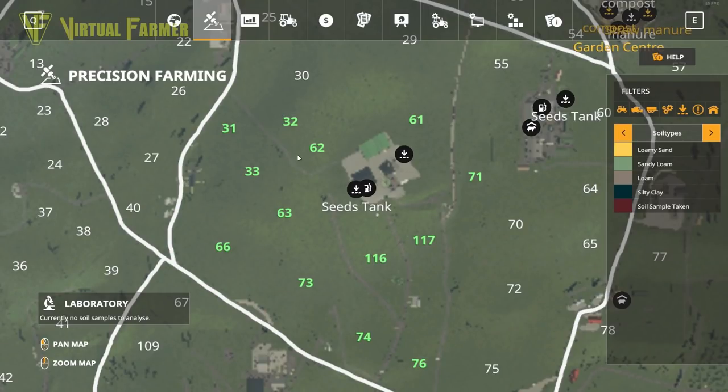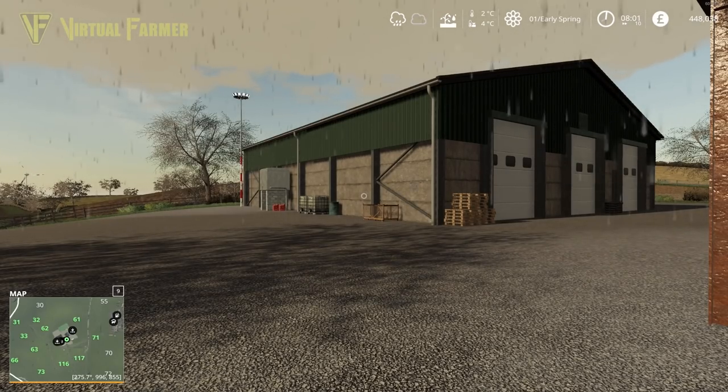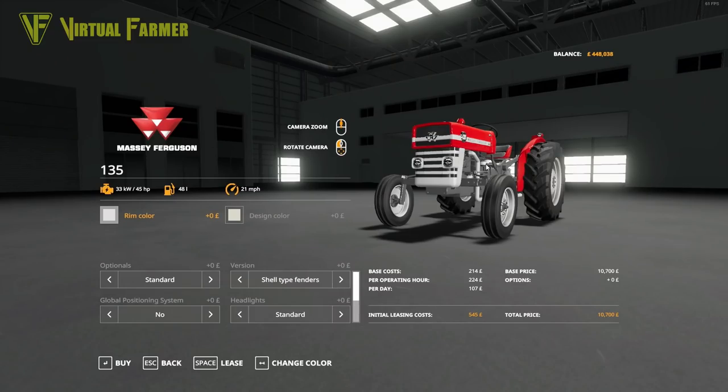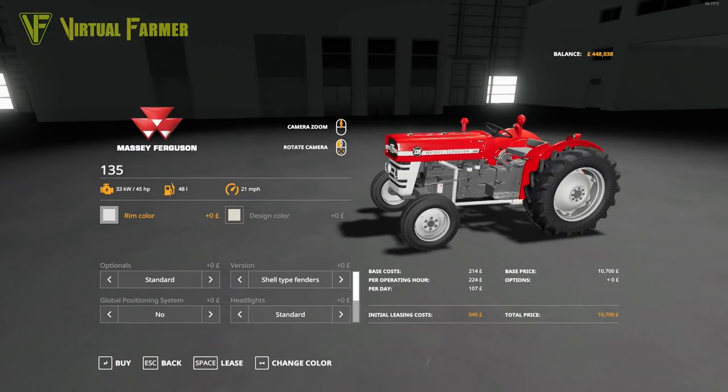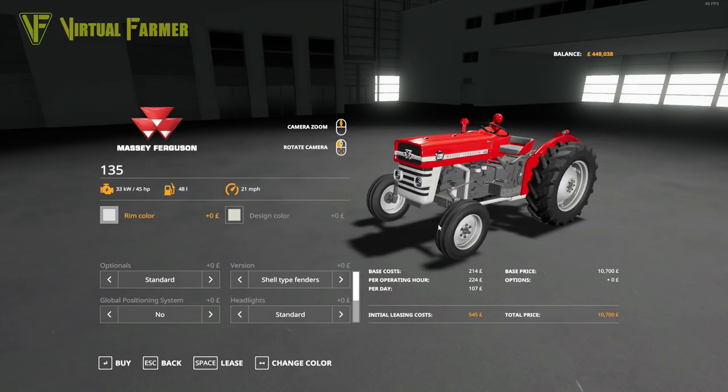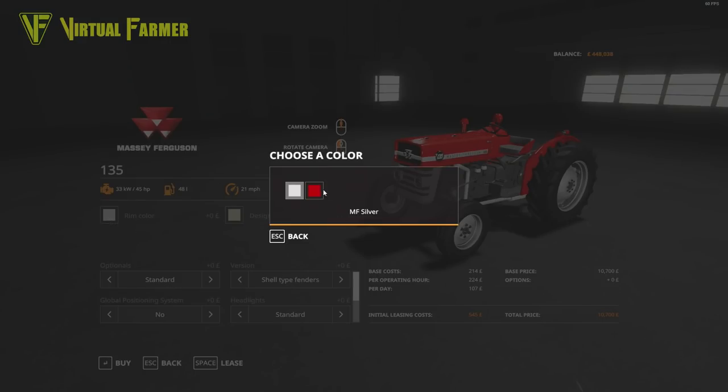What we need to do next is get these fields scanned — as we've just bought them, we have no idea what we have on the precision farming side. So it's time to get our first tractor. For our first tractor, we are going to get this beauty: the Massey Ferguson 135. It's an absolutely perfect little yard tractor for us. It will do all of our little transport jobs, move our headers around, and is great for starting our precision farming journey by putting the scout on the back and scanning some fields.